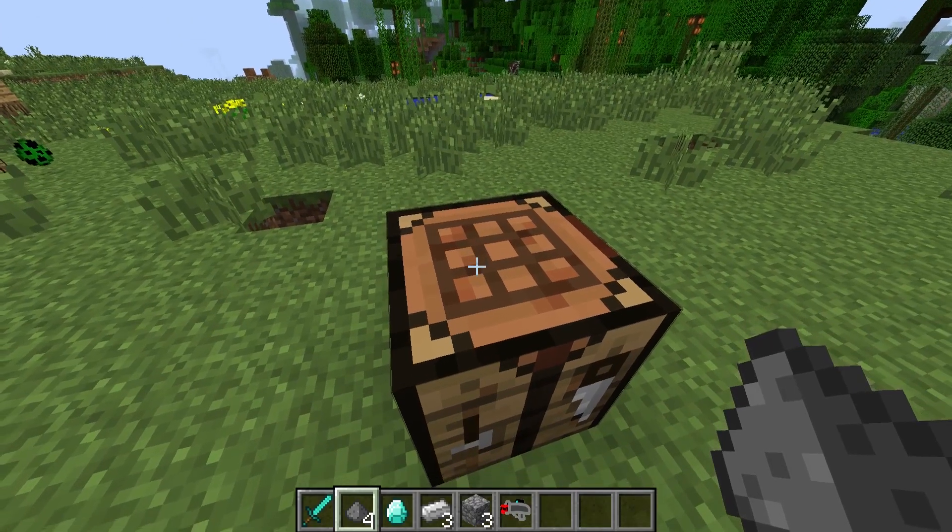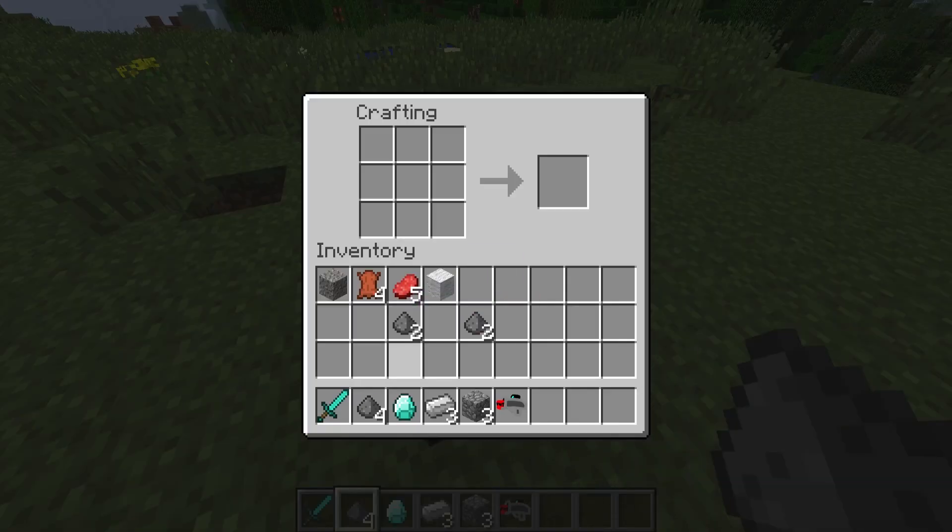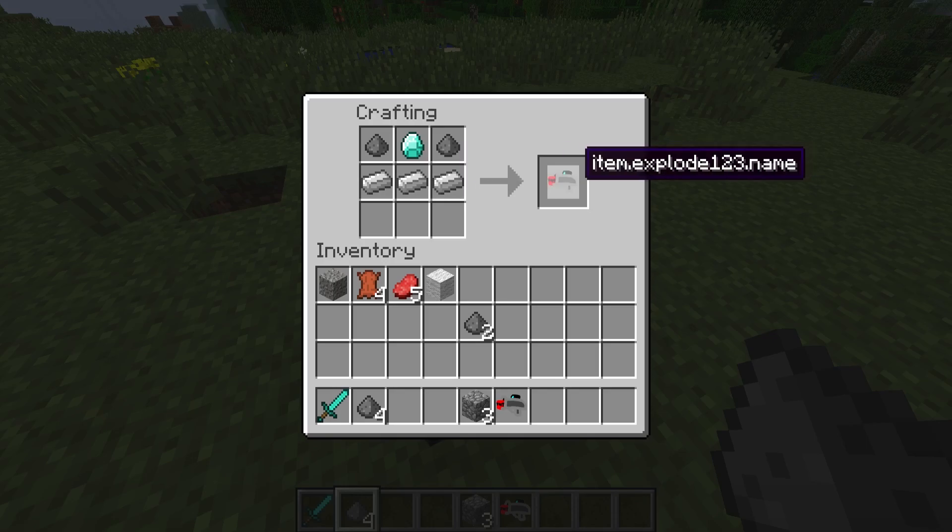So if you guys want to create a boom gun for yourself, first thing is you're gonna need the mod, and then you're gonna have to go to your crafting table. What you're gonna need is two gunpowder — put one on the top left corner and one on the top right corner. In between the two gunpowders you're gonna put a diamond, and across the whole middle row you're gonna want to put three iron ingots. Put that in there and there you go, your own boom gun.